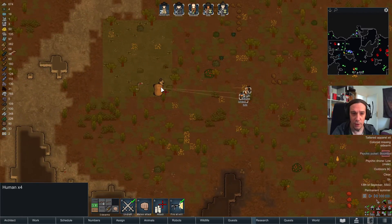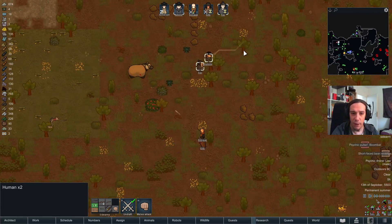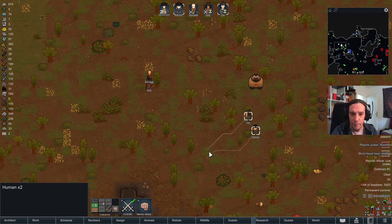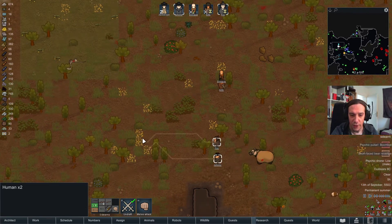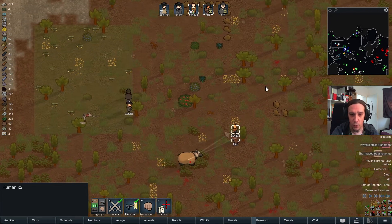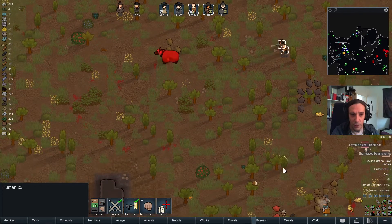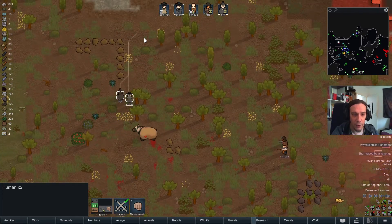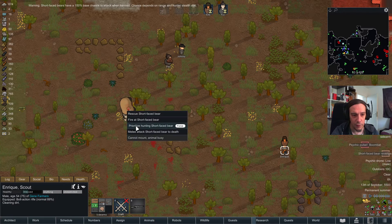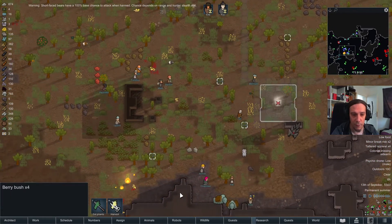The boom bats in the region went aggro, and we're going to use Johnny and Fox to kite that short-faced bear. My gunners basically need to hit often enough to make sure Fox and Johnny can kite that beast due to stopping power — if they don't hit, the short-faced bear is going to kill us. They're swapping targets now, but luckily my friends from the caravan are fighting too. Let's take that beast down — that's going to be a nice amount of food for us.